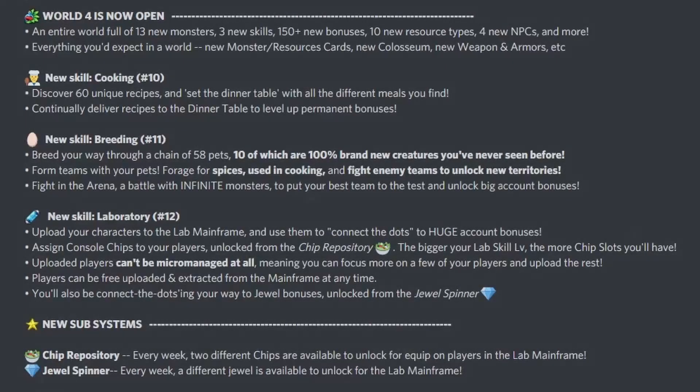Hello, welcome to the video. We finally got the final patch notes — I mentioned these in another video but it said to be updated, and now it has happened. We finally got all the details about the upcoming World 4. So let's take a look: 30 new monsters, 3 new skills, 150 new bonuses, 10 new resource types.